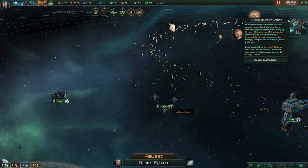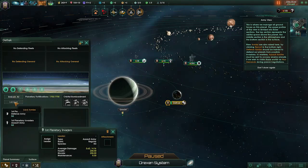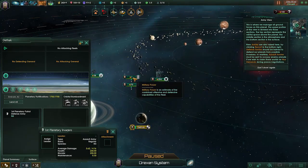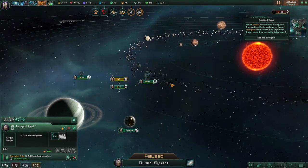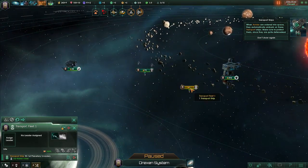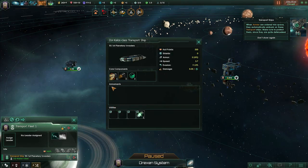Let's do this — death lock armies, planetary embark, there you go. I only have one. Armies are ordered into space and they automatically embark on transport ships — make sure to protect them since they are quite defenseless. Wait, what? A transport ship? I don't want a transport, I want the actual spaceships — the pew pew pews, I want those.